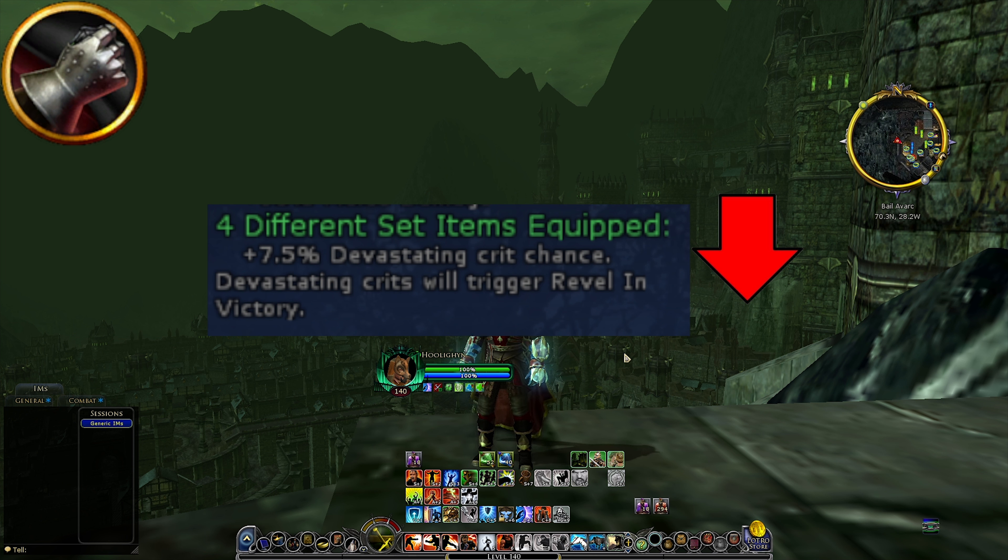Losing the red set bonus is also a nerf. Losing the devastating crit chance will hurt because the Brawler's biggest damage comes from their high devastating hits, and you'll also lose some helpful metal generation by losing this set bonus. So definitely a nerf.